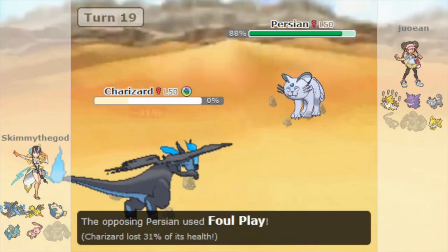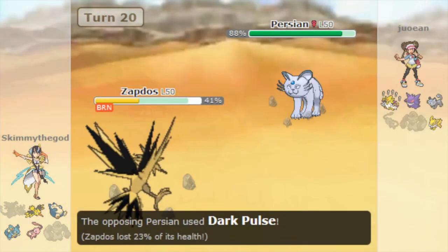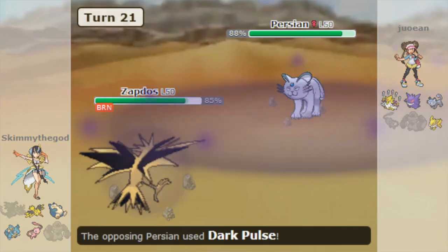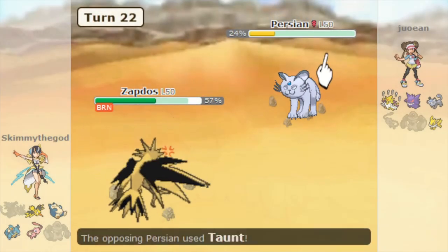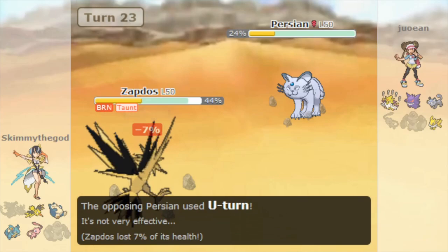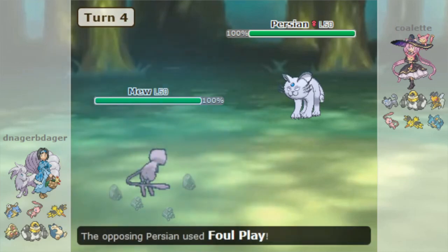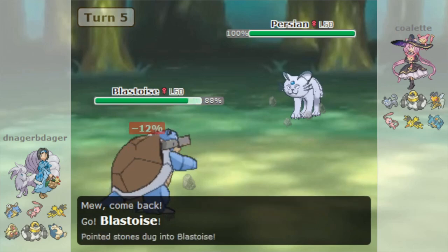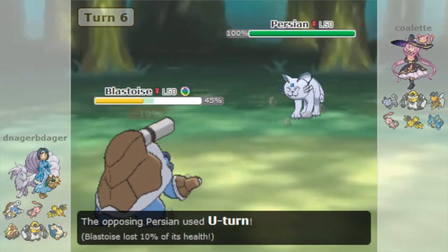So how could Alolan Persian possibly alleviate its statistical disadvantage without taking the setup route? Well, the answer was to use the opponent's stats instead. Foul Play is a move that isn't used very often in Let's Go. This can be largely attributed to the fact that almost every Pokémon with it has more useful options for its role. Alolan Muk already has good attack and would rather use Crunch so it can threaten Mega Alakazam, and for almost every other Pokémon, the lack of same-type attack bonus makes it pitifully weak against most targets. The exception of course is Alolan Persian. It just so happens that the vast majority of Pokémon in Let's Go OU either have decent attack stats, or are Psychic-type, or in the case of Mew, both. Even the likes of Zapdos and Mega Blastoise, who are absolutely special attackers, have high enough attack that Alolan Persian's Foul Play deals upwards of 30% of their health in damage.